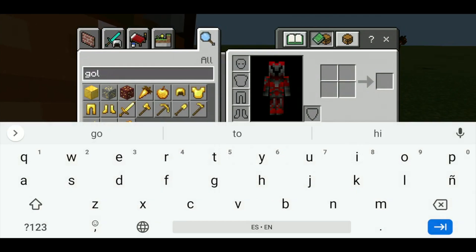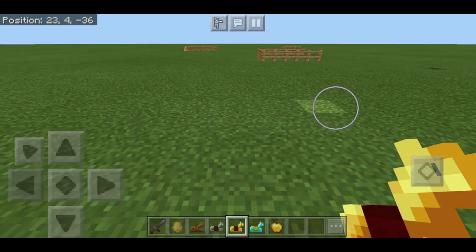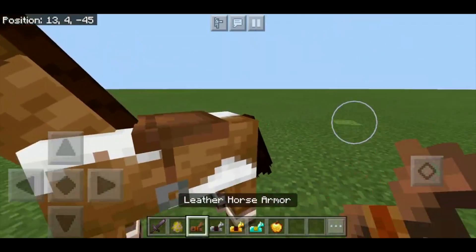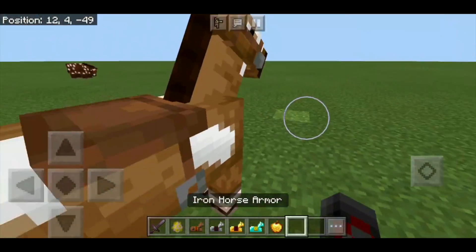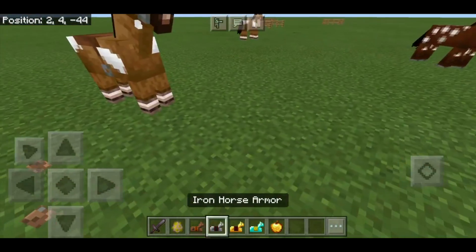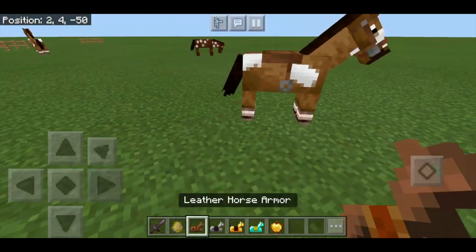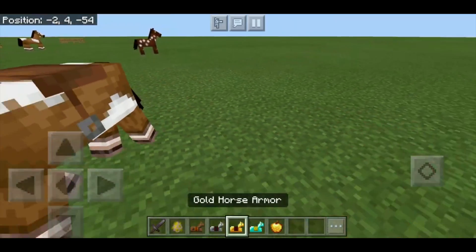I'm going to show you guys something called horse armor, and there are a few different types. Horses have health and you can use them in combat or to get around faster, but giving them armor will undoubtedly increase their protection — sort of like how armor increases protection for you. One thing to note: horse armor does not have durability, so you don't need to worry about repairing it.